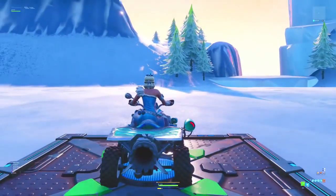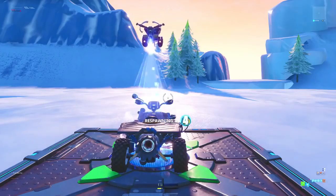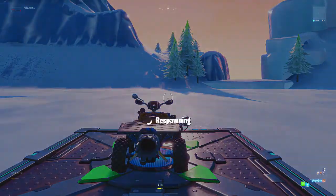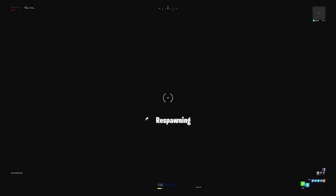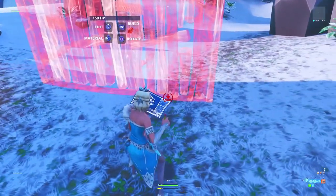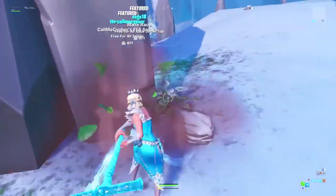Now all you gotta do is drive the quad crusher and then respawn. That's it. Then you just wait and you'll realize you have your phone on the creative hub, which normally doesn't happen.